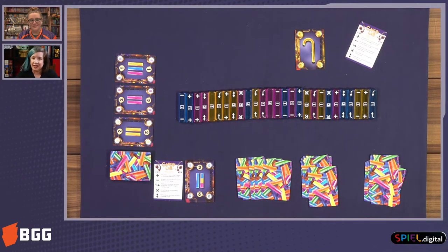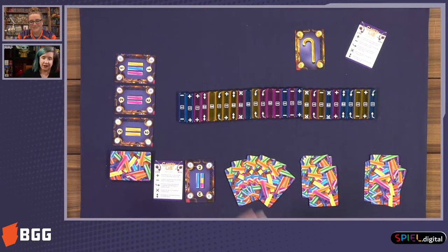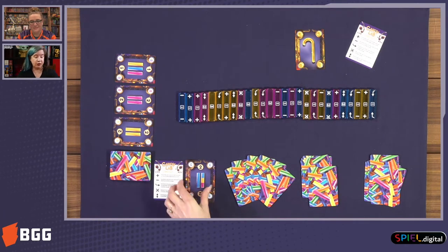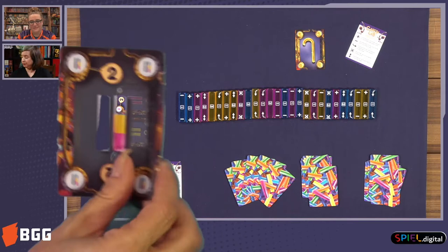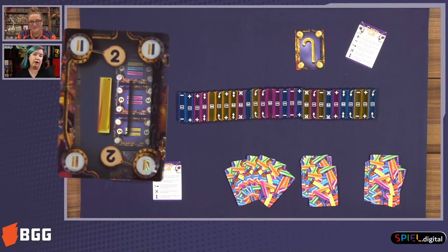The idea of the game is that you are candy makers, and you are trying to fulfill orders — these cards here and these cards here. Fulfilling these orders will get you points, which you can see on this card. If I fill this order here, I will get two points for fulfilling that order.